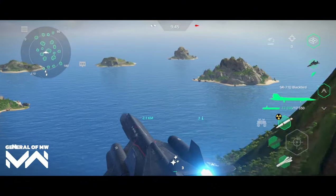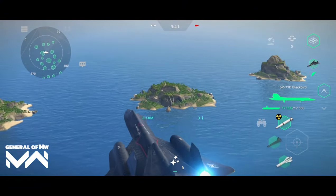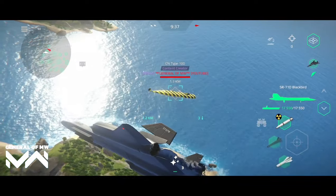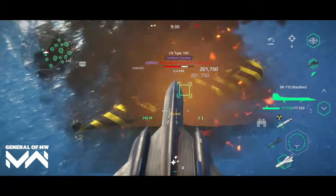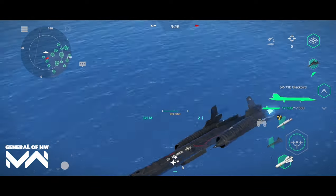So what are the strengths and weaknesses of the SR-71D Blackbird bundle? Strengths: exceptional speed and agility, advanced radar systems for early enemy detection, and sleek detailed design. Weaknesses: limited offensive capabilities, requires strategic play to maximize effectiveness, and can be vulnerable to anti-aircraft fire if not maneuvered carefully.